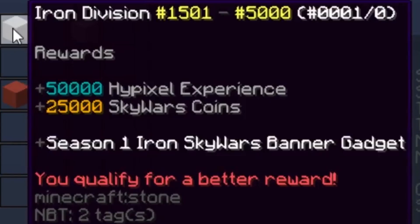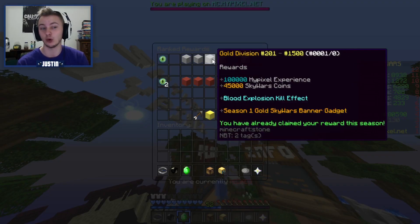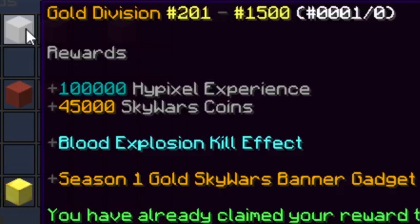If you guys placed within number 1,501 to 5,000, you get these rewards right here — pretty solid. If you placed in my division, which was gold, which is number 201 to 1,500, you get these rewards — pretty cool as well. I will gladly take them for what I did.